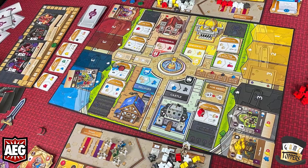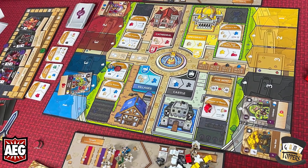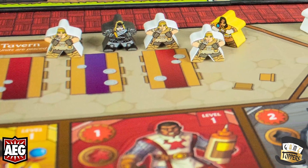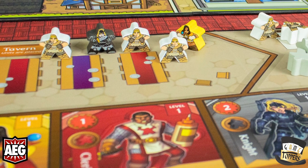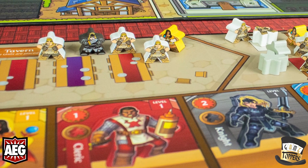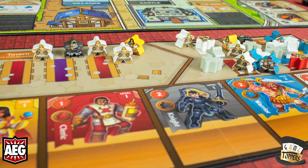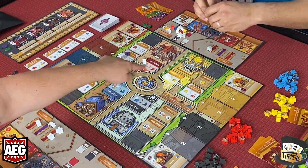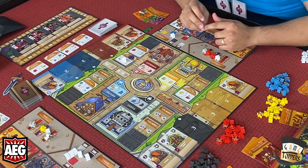And what this is, is a bag building, worker placement, tower defense game. It's fully competitive, and the premise of the game is you have your guild — your tavern here — and you are going to have all of these workers. You start with a handful and then you get more and more as the game progresses, as you buy them and earn them.